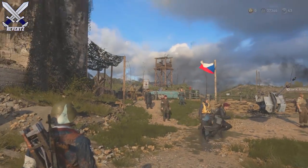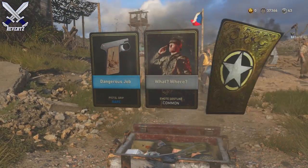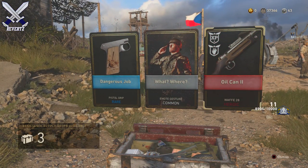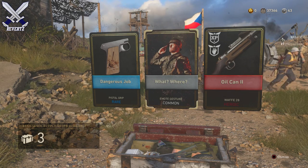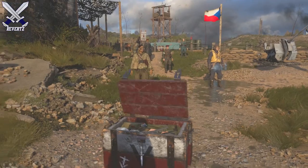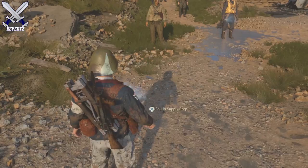Alright, number 3, let's see — please be a weapon. I guess I'll take this. A gesture — I guess we'll take it too. It's better than double XP, which is what we've had for a lot of this opening.